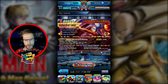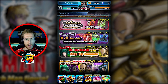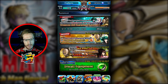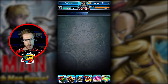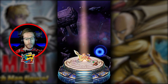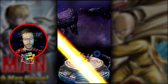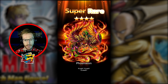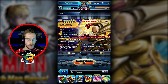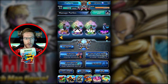I only ever tend to do summons now that are guaranteed to give me five stars. That was basically the advice I got from all of you — make sure you only do guaranteed five-star summons so you're not wasting diamonds. It's quite nice to gather lots of five-star characters because it's never going to be a waste. Those phoenix characters are garbage.